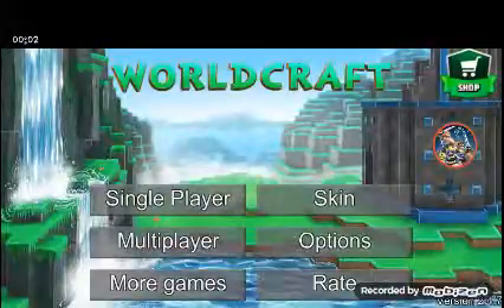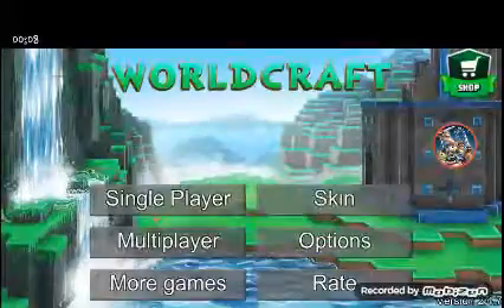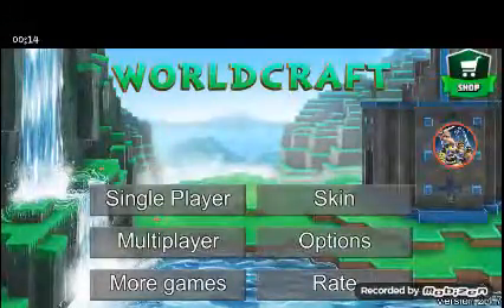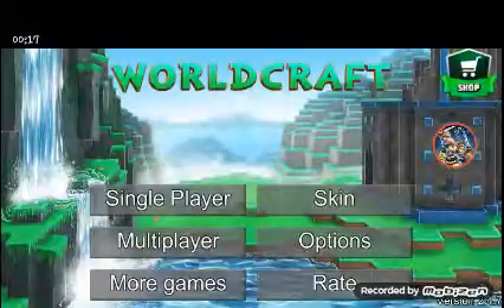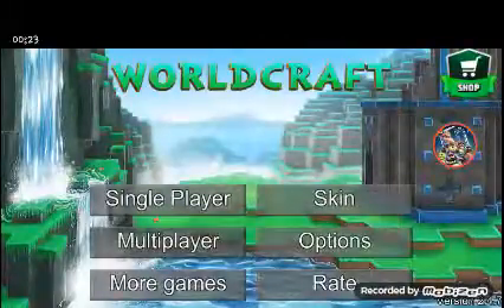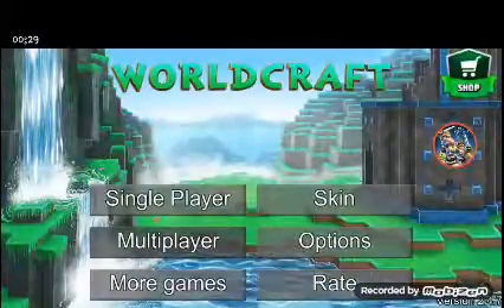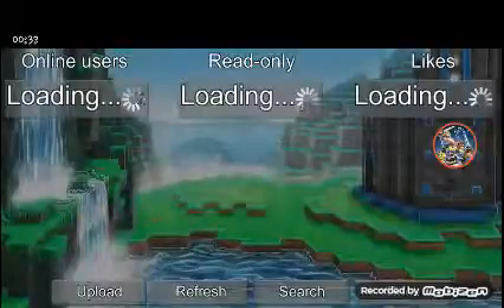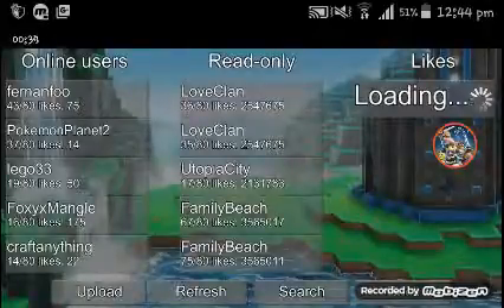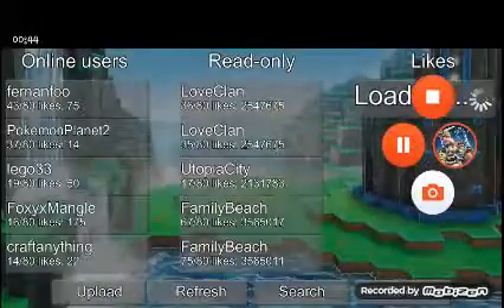Hey guys, right before we get to this video, if you want to join me on a server at random times, all you have to do is search up WRD on the search for multiplayer. It should be called WRD1. The password for it is 123. Join and I might be on. Okay, so let's get to the video.